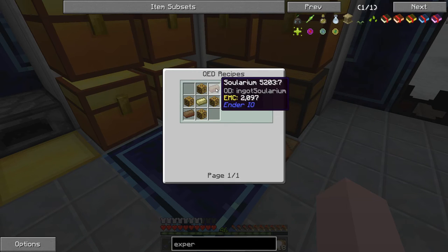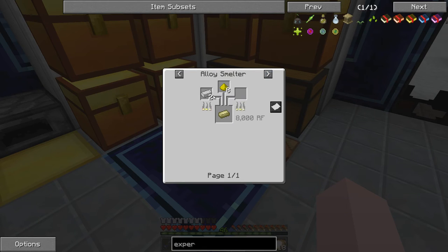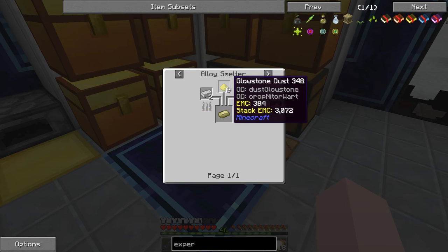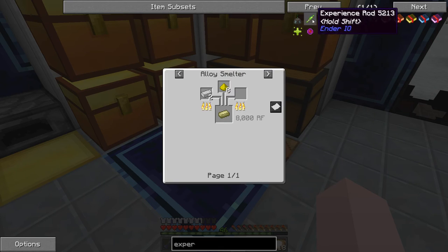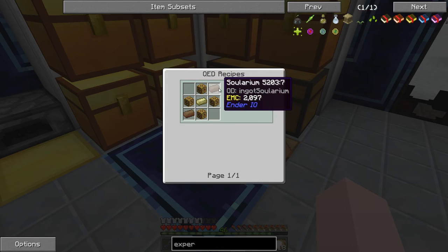The experience obelisk is a little more complicated. We need glossy sonic steel — electric steel and some glowstone dust. We need magical wood and solarium in that pattern.